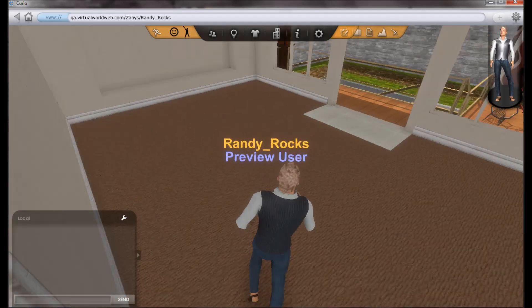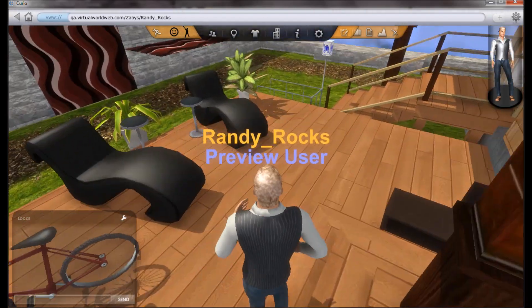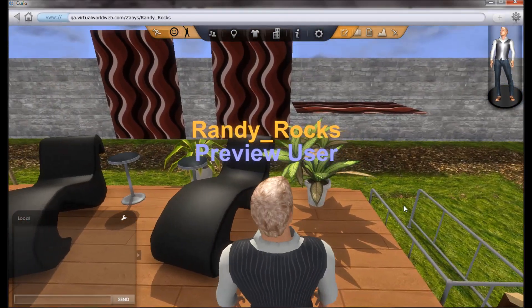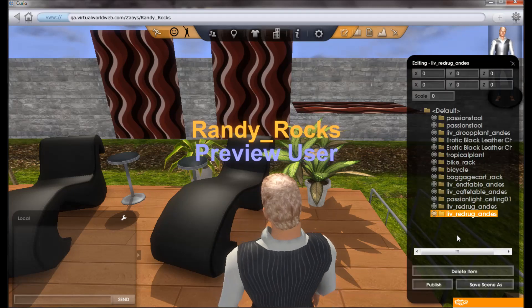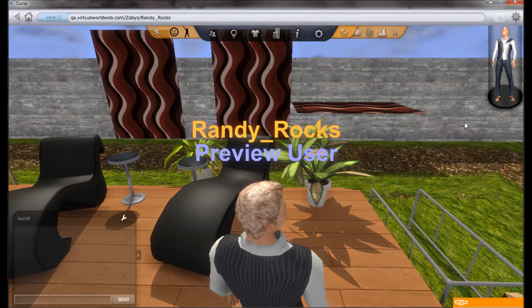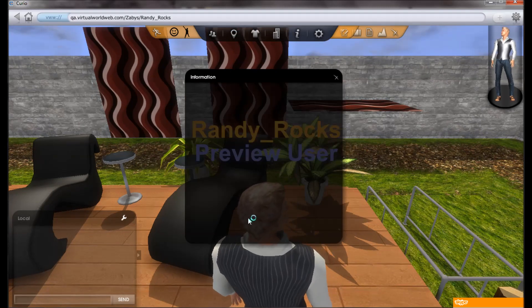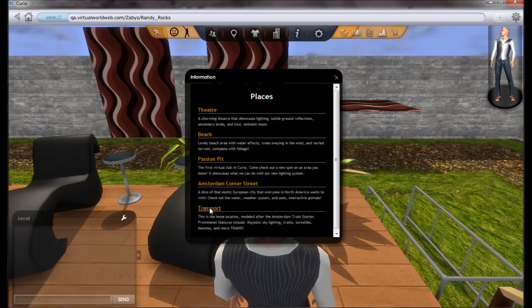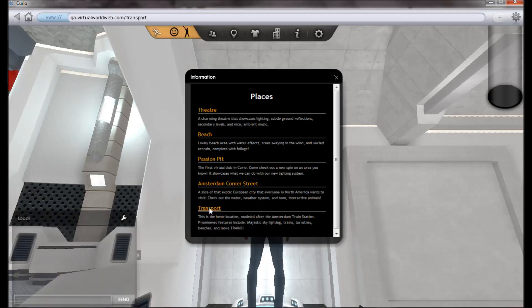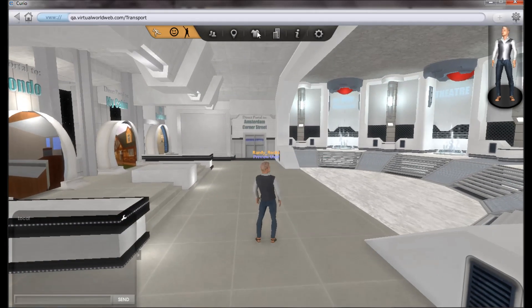And we're back. In theory I was hoping that the third carpet would now be populated in the prop list, but in fact it hasn't. So let's pop out to transport. This window takes a little longer today to render, but here we are out in transport and we'll head back.